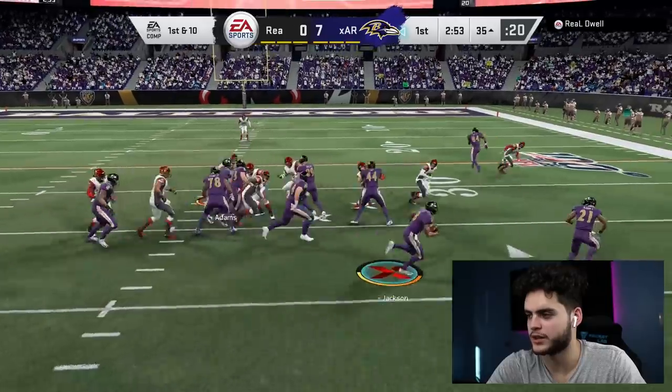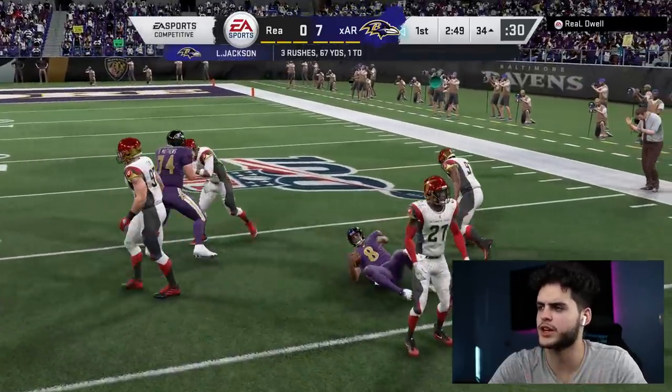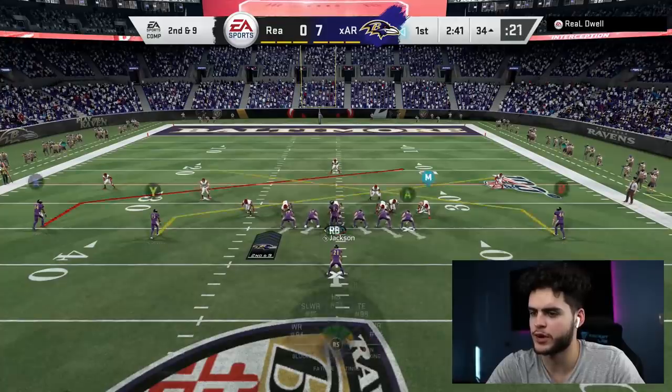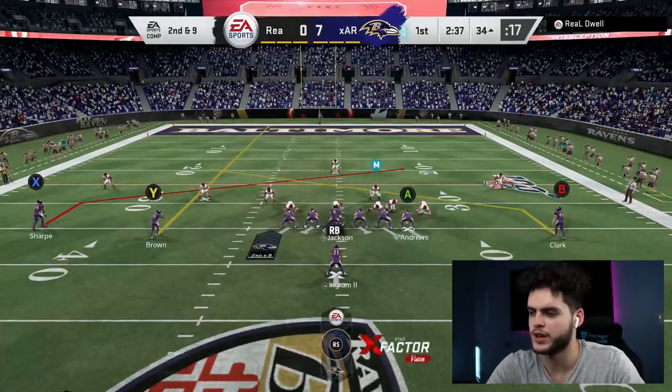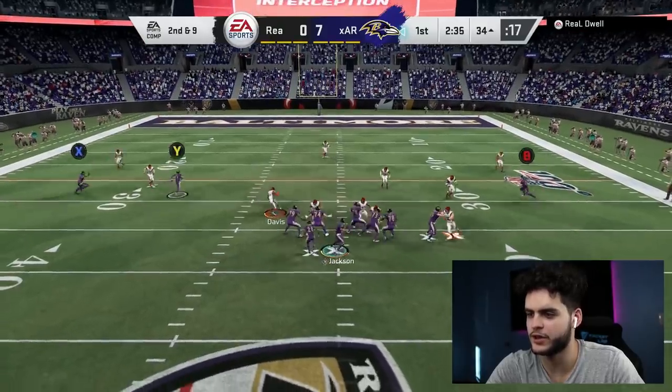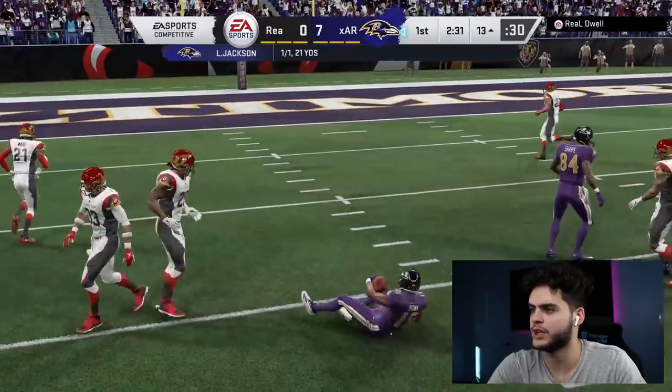All right, take it outside, Lamar. That was a slow juke — I'm used to evasive. We've got Marquise Brown in the slot with plus-13 speed. I'm actually going to streak Marquise Brown and see if we can find daylight downfield. We got Marquise Brown streaking right there — gain of about 15, 21. Not bad.